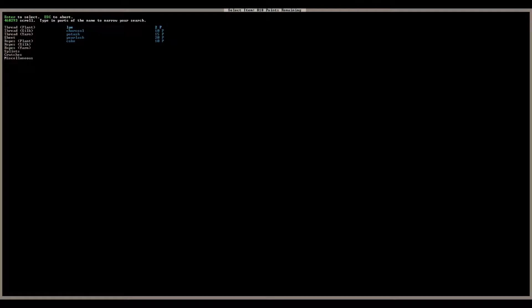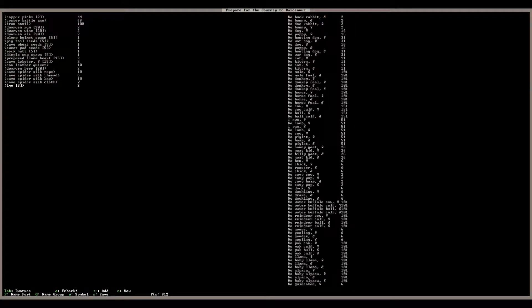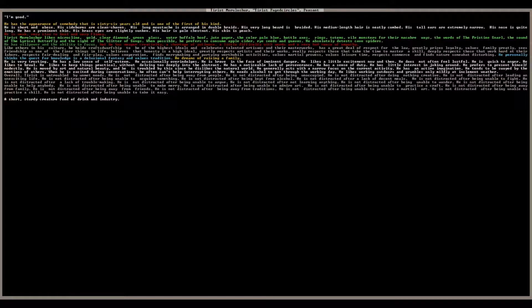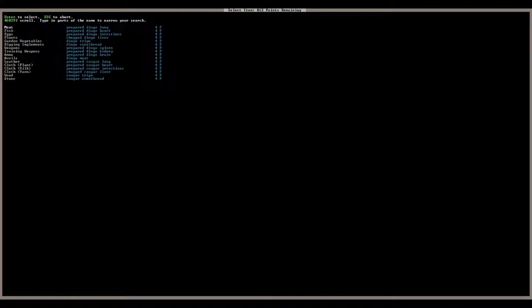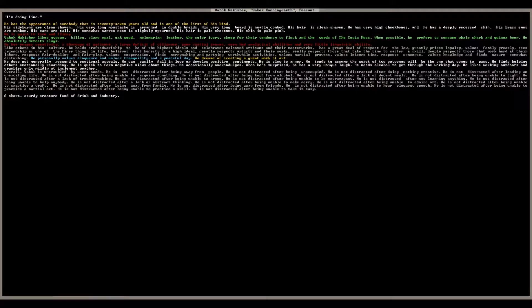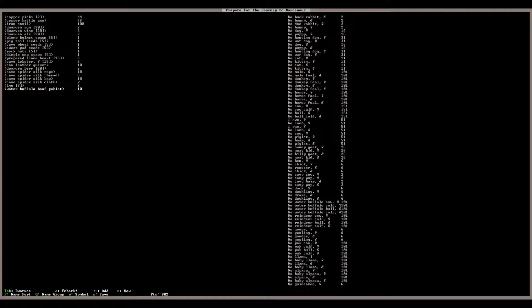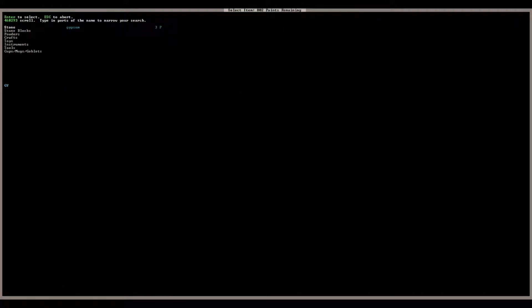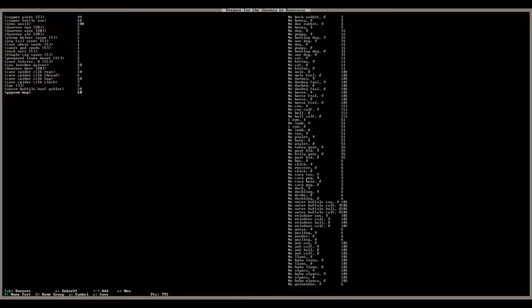We're going to get some more lye — get like three. Let's look at our dwarves: this one likes sheep for their tendency to flock. This person likes water buffalo hoof — and another thing I forgot last time was to give them mugs. There's a water buffalo hoof goblet, so we're going to get one. This person likes oak wood — let's see if there's an oak wood goblet. They also like gypsum — let's check for a gypsum goblet or mug. When dwarves drink out of items made of materials they like, I'm pretty sure they get a mood bonus.